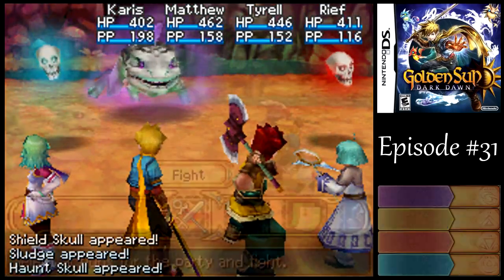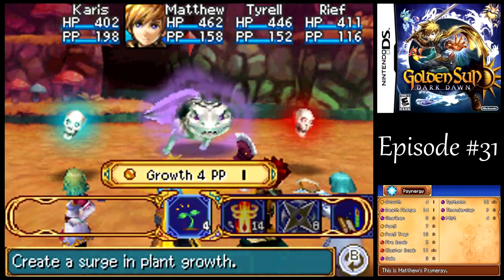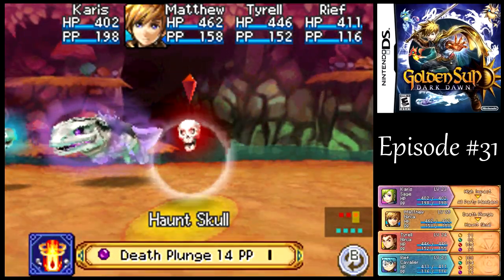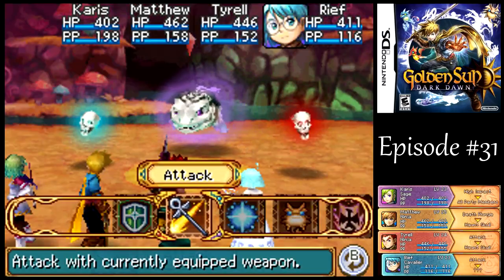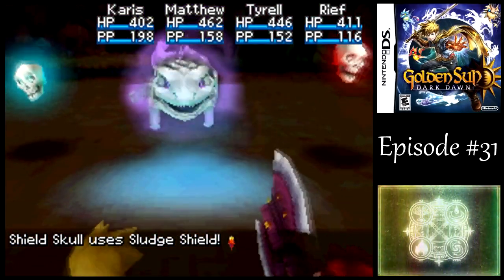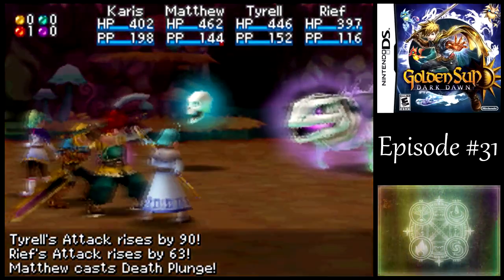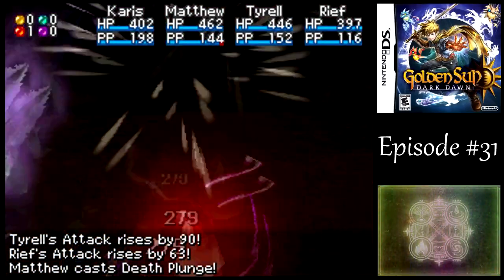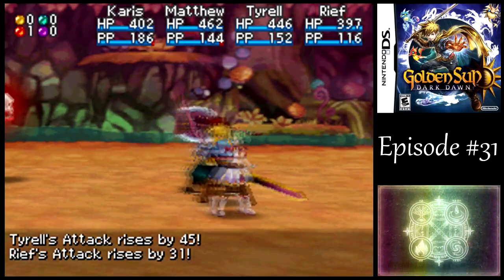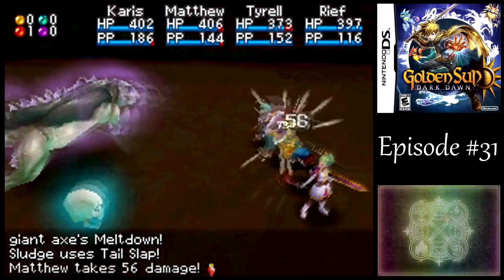Boss time against Sludge! Sludge is accompanied by various skulls. I could use Shuriken on all of them, but I really want to take out the Haunted Skull, because it can inflict the Haunt status, and the only way I have of dealing with that is with the Dewdrop Genie. The Haunt Skull has quite a bit of HP, so I want to use Death Plunge — because it's weak to Jupiter. All of the enemies in this battle are weak to Jupiter. Take that guy out, and then we're good. One more High Impact to max out our attack power, and then I want to take out the Shield Skull.